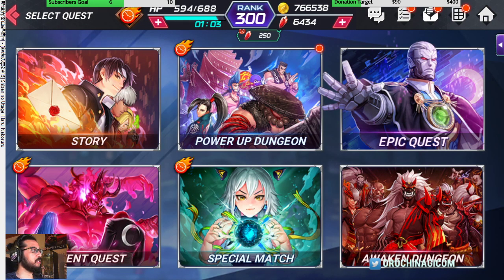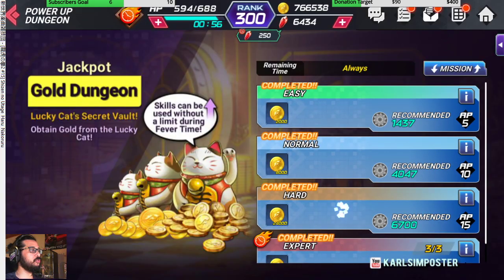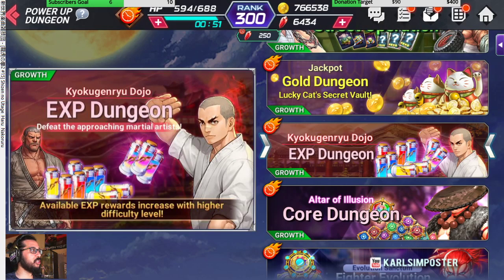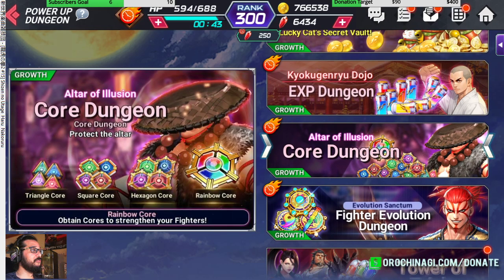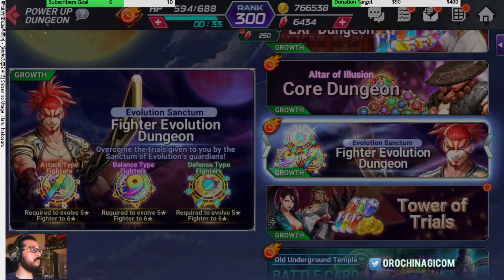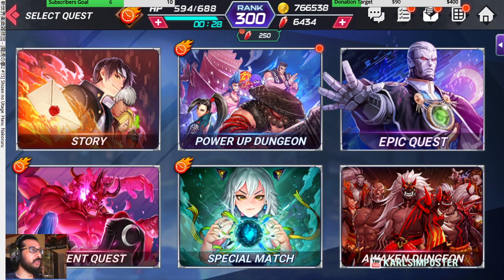After that, do the power-up dungeon — just run the expert three times plus watch the ad to get resources and cash. It's not the most important but you'll need it to level up characters eventually. Don't forget tower of trials — you get lots of stuff, and after the ad you get more, which gives you extra AP for more missions running in the background.